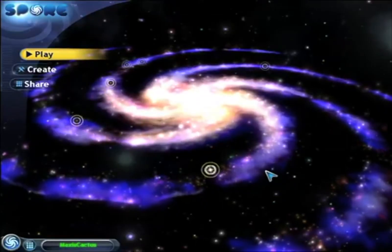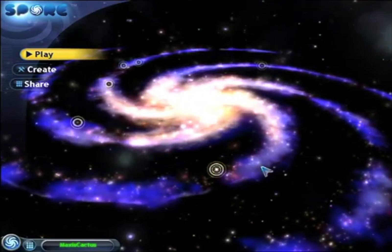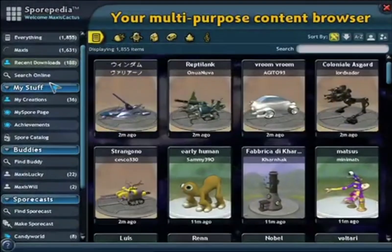Hi, I'm Thomas Vu and I will be showing you how to create a Sportcast. In the galaxy, click the share button. This takes you to the Sportpedia, where you can find the Sportcast.